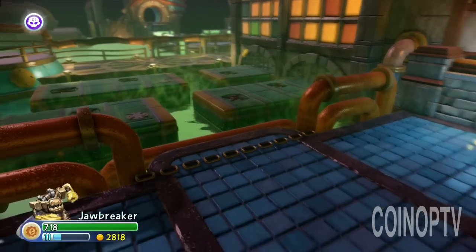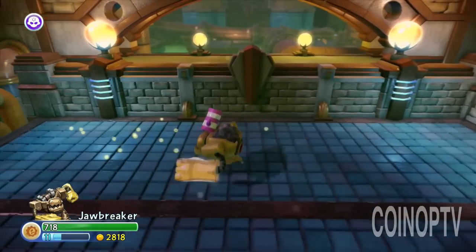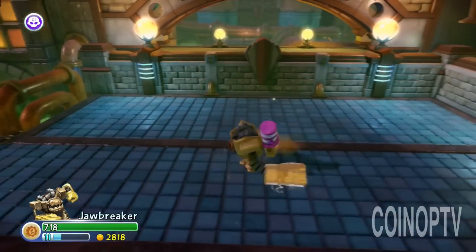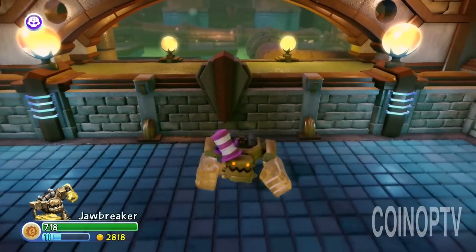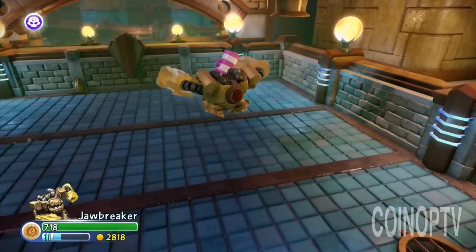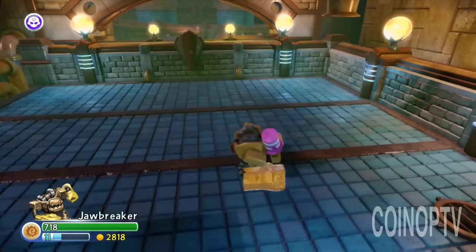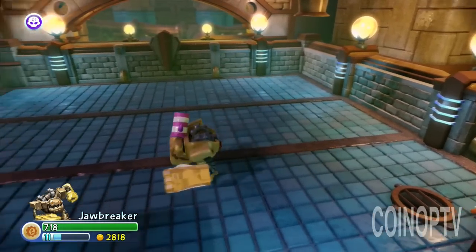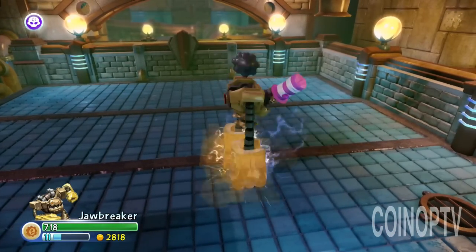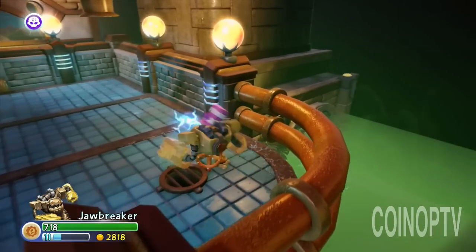Jawbreaker makes some pretty easy, fast work of those chompies and the other villains coming out, and I think he just looks cool overall. I can't wait to go pick up the Legendary Jawbreaker at Toys R Us and hopefully make a video with him. This is just cool too when he jumps — I like the way his feet pop up. He doesn't have a ground pound attack per se, like Wildfire or Snapshot when you jump, but that kind of looks like almost like a ground pound right there. Got a pretzel — nom nom nom nom.